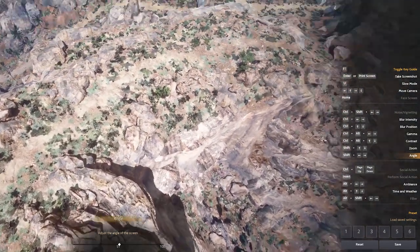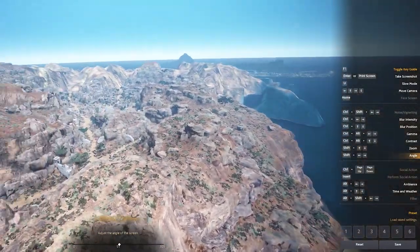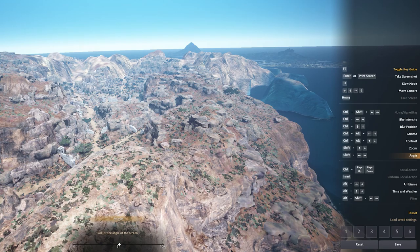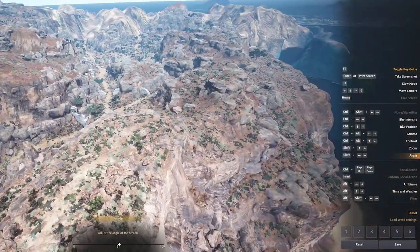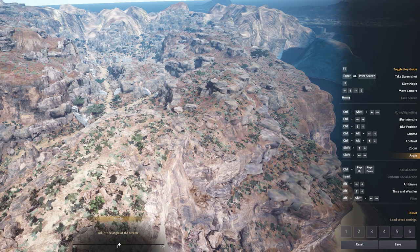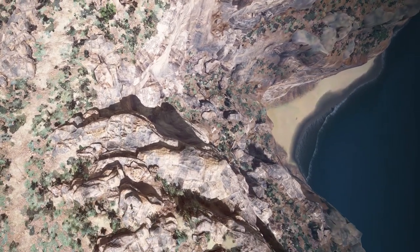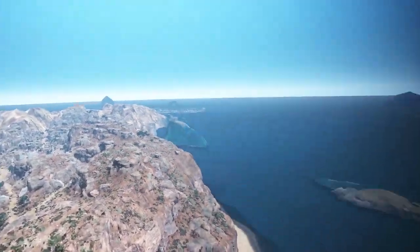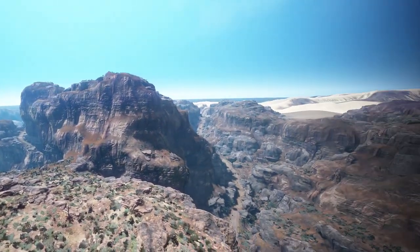So to recap: first step, launch the firecracker. Second step, hit Spacebar to go into spectator mode. After that, press Ctrl+U to go into this mode so you can control the weather. To get rid of the list on the right side, just press F1. This is how you get a super bird's eye view of the landscape of Black Desert Online.